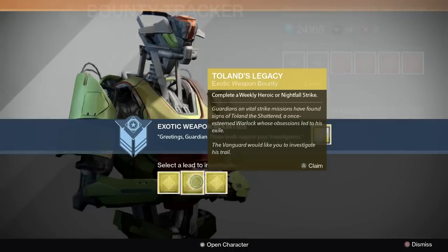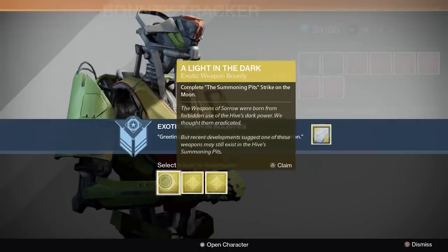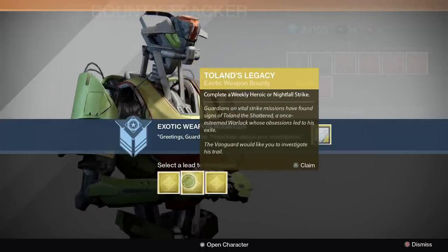Hey, this is Judge and Wade bringing you an exotic weapon bounty guide. I got these three that came up: Toland's Legacy, A Light in the Dark, and A Dubious Task.